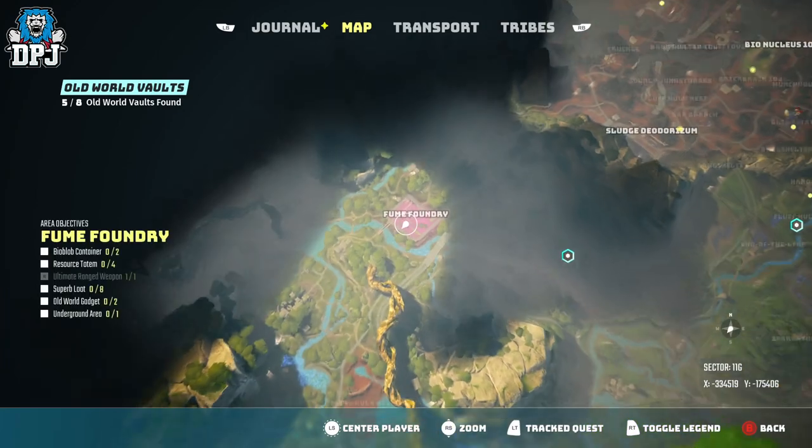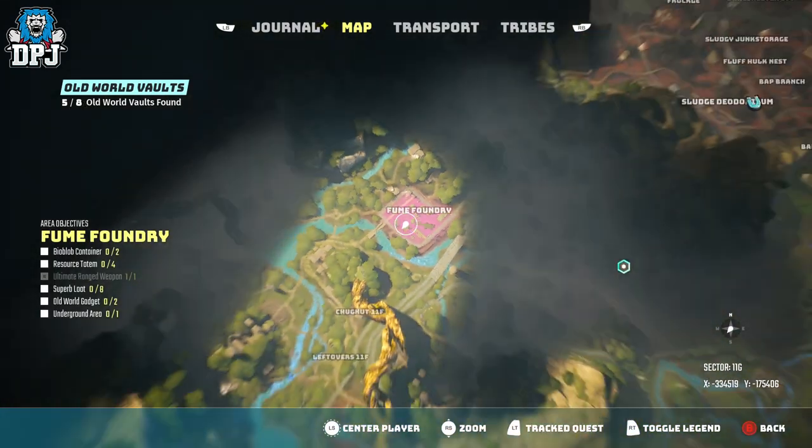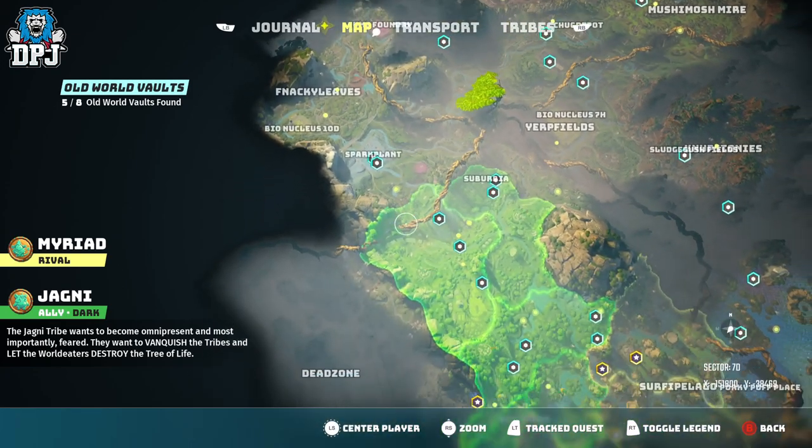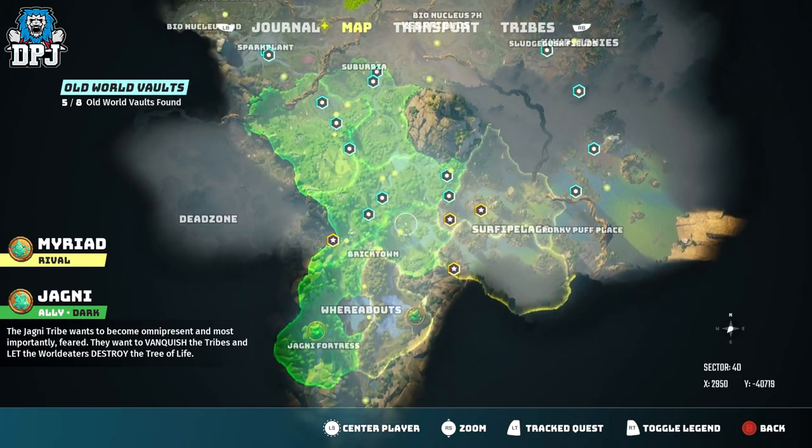Even if you haven't started this quest, it should still pop up. The way these work, you have to kill a creature which you can see on the map, and then you get the vault key.